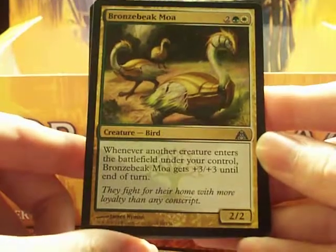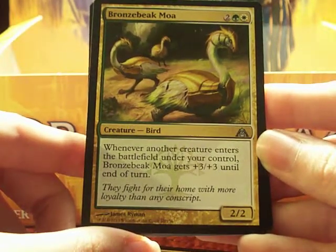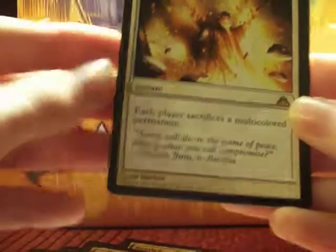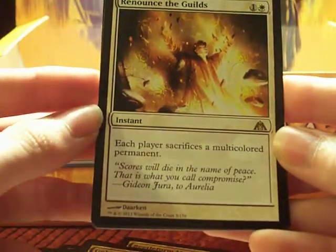Bronzebeak Moa: whenever another creature enters the battlefield under your control, Bronzebeak Moa gets plus three, plus three until end of turn. Gleam of Battle. Goblin Test Pilot. Renounce the Guilds: each player sacrifices a multicolored permanent.